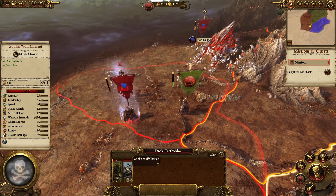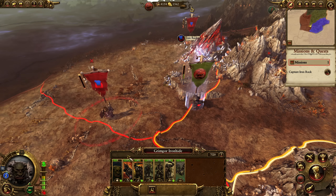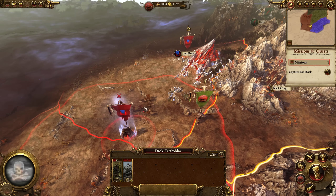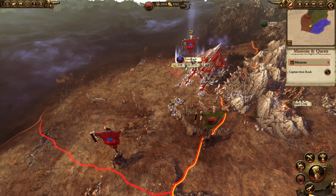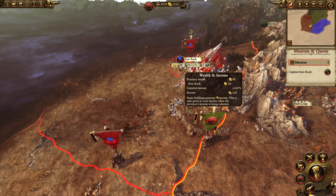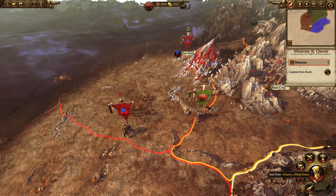At this stage, the AI can essentially do three moves and there is no exact way to predict what they will do. The garrison at Iron Rock could come down and regroup with the army you just destroyed and likely attack you. Or the army you just destroyed might run to the Iron Rock garrison and reinforce it. Or the Iron Rock garrison can move completely west and abandon Iron Rock entirely. It's very random.